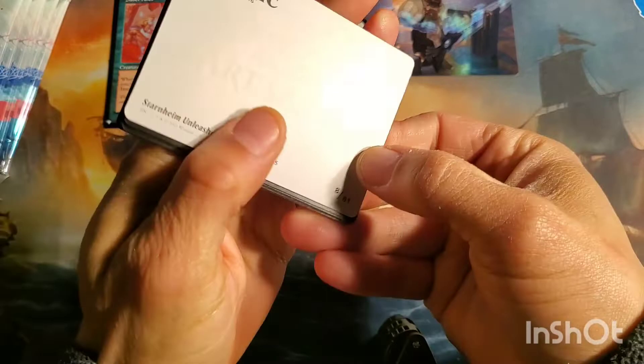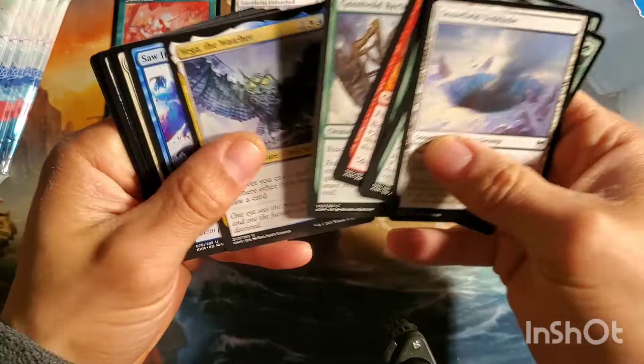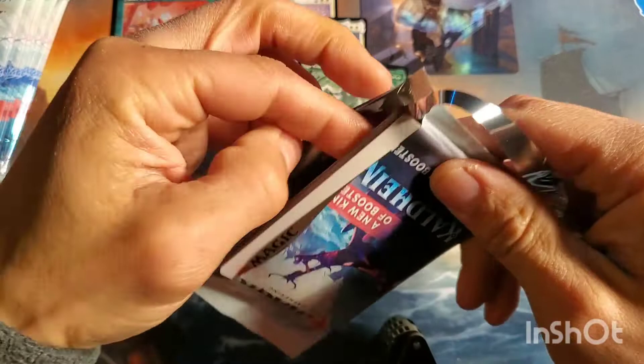Starheim Unleashed - I thought this was the card but it's just the art card of that mythic. Ooh there we go - Eska, God of the Tree - mythic god. And then just the foil showcase version of Eska. So I got the foil showcase chariot that doesn't flip. Not bad, not bad - not too many set list cards yet.